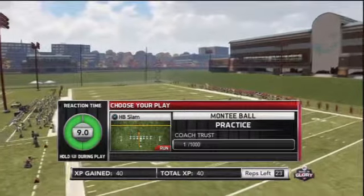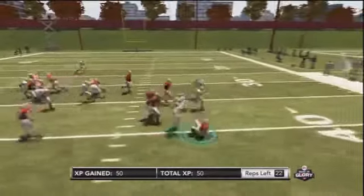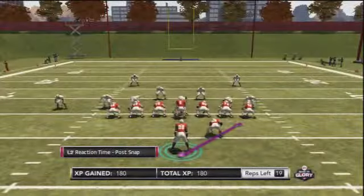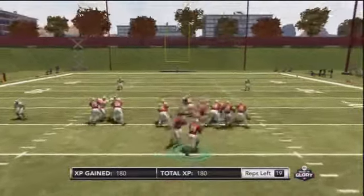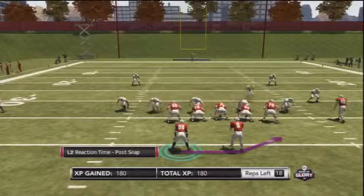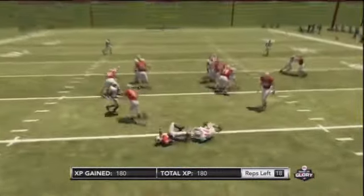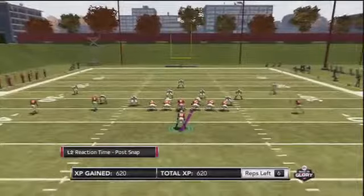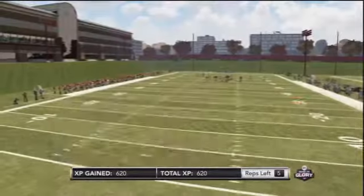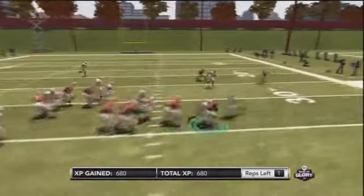Look here — I get a decent 4-yard carry and it would take 1,000 of those carries to move up the depth chart, even with Monty Ball, the best overall rated player in this game. One bad tackle for loss — not my fault at all, just bad blocking — and I lost 20 points. I honestly was not able to control my player for even a split second on that play. I had no control over the outcome and lost 20 points. That is unacceptable.